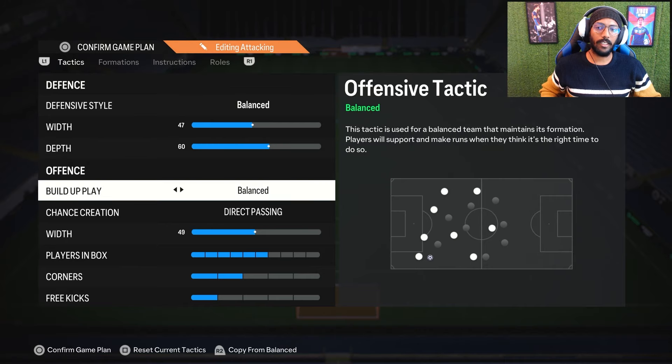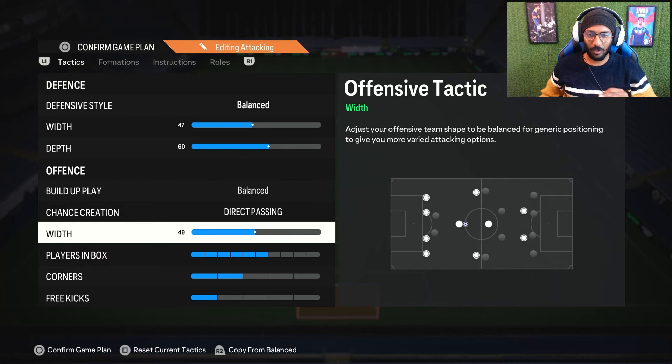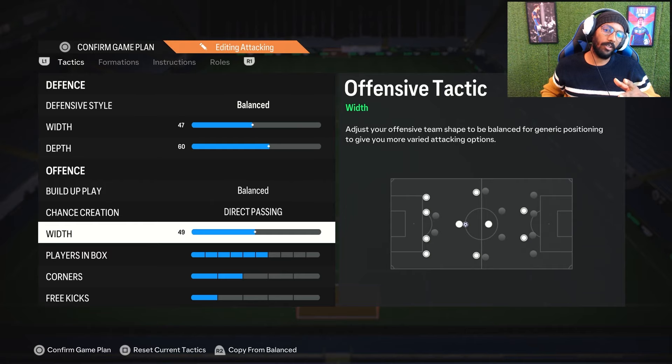In build-up play we choose balanced, and for chance creation we use direct passing — that's the best. For width we are using 49, because I watched one or two pros using 49 and it really works. I can get those chances and get players involved while doing extra passes inside the box. 49 is good; you can use 45 as well, but try 49 once.